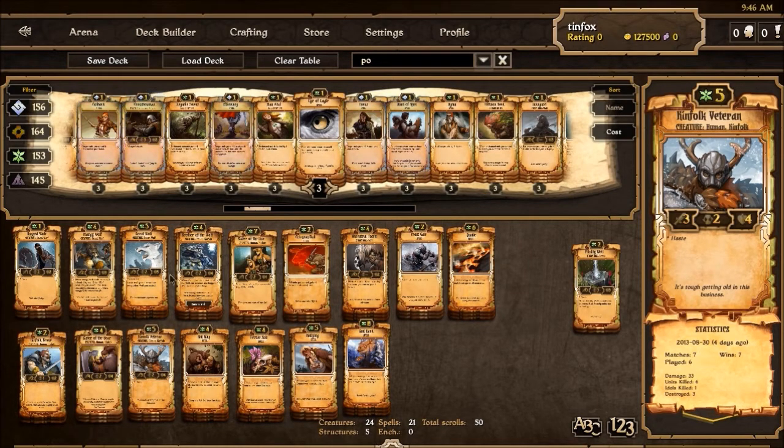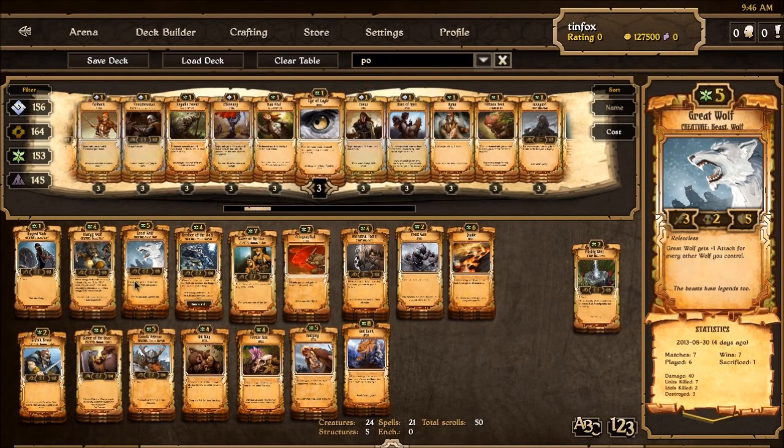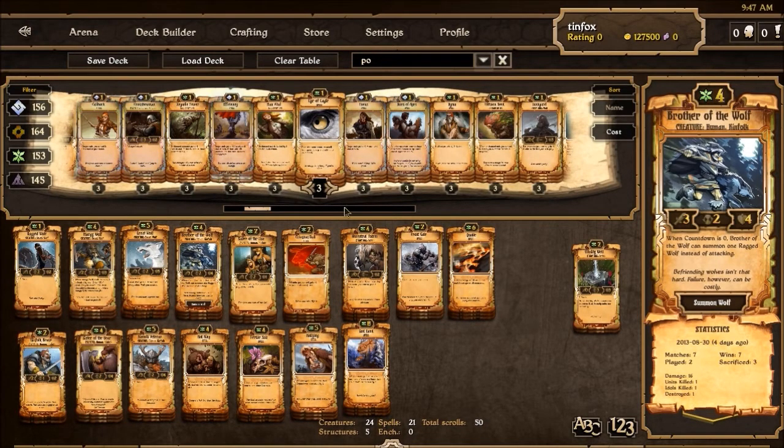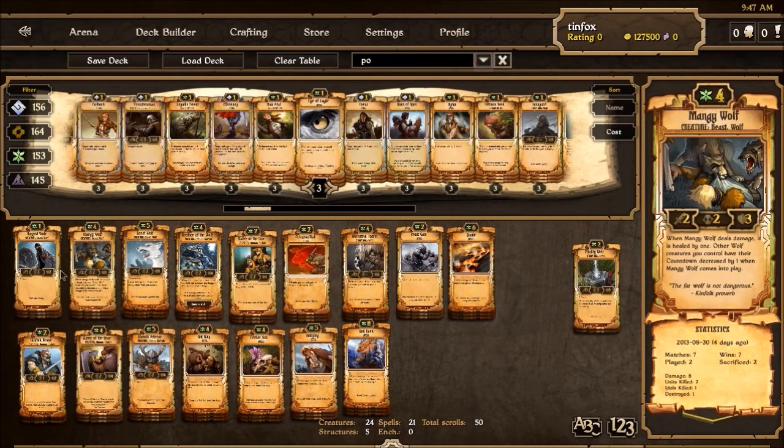Without further ado, standard mono growth — I do make a few changes, but this is my test server build. Starting with the wolf package: 3 Ragged Wolf, 3 Mangy Wolf, 3 Gray Wolf. They're still your best option as far as synergistic creatures go. Brother of the Wolf is nice as well, because it helps to power up your Gray Wolf, and the wolves it makes get buffed by Mangy Wolf or get to attack sooner by Mangy Wolf. It's a nice little group.